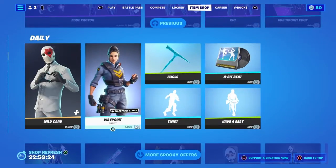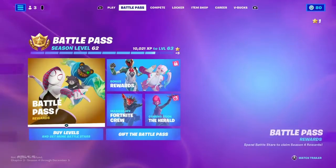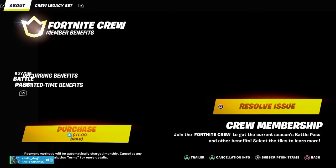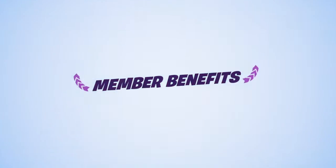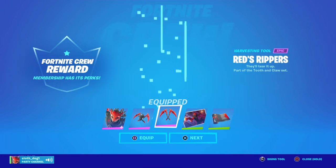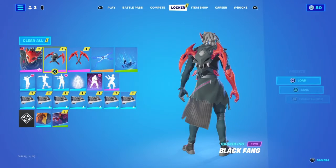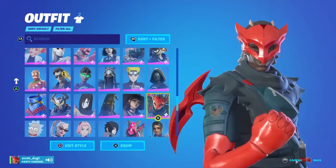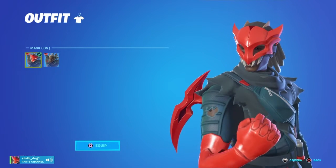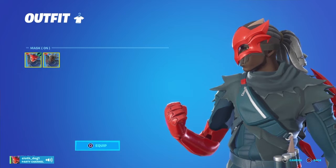So you got the icon stuff — the Iron Man Zero bundle, and the daily stuff like Waypoint. That's all the Halloween stuff for now, there's probably gonna be a lot more. And then the Fortnite Crew skin — I got the Red Claw. I'll go over the different styles he has. Suit, overall pretty cool. He only has one style: mask on or mask off. I prefer mask on — the design of the mask looks cool, and I like his hair, tied up like that.